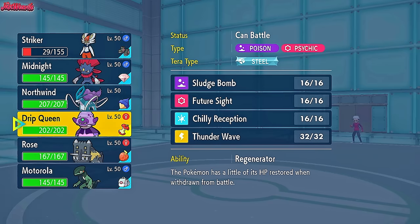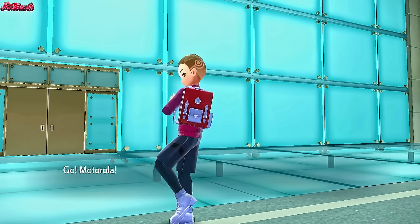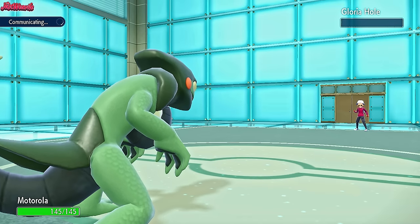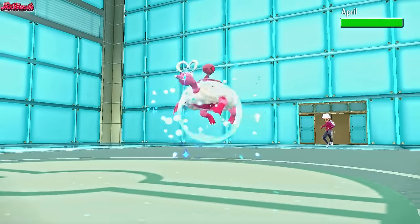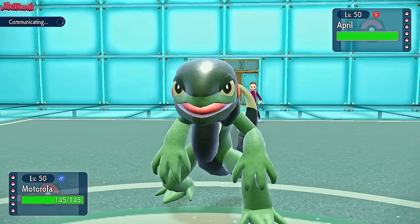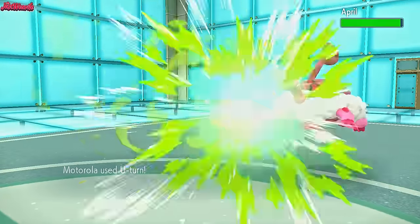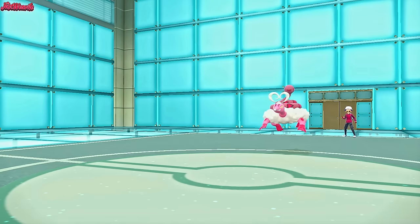Cinderace does really well against their team other than Great Tusk and Bastiodon if they figure out we don't have High Jump Kick. I'm leaning towards going Cyclizar and dropping a Draco on something unless it's Enamorus. We bring Cyclizar in - Enamorus comes in, so we just go for a U-Turn. Two turns in and both times I've gone for a U-Turn - all you anti-switchers probably hate me right now.